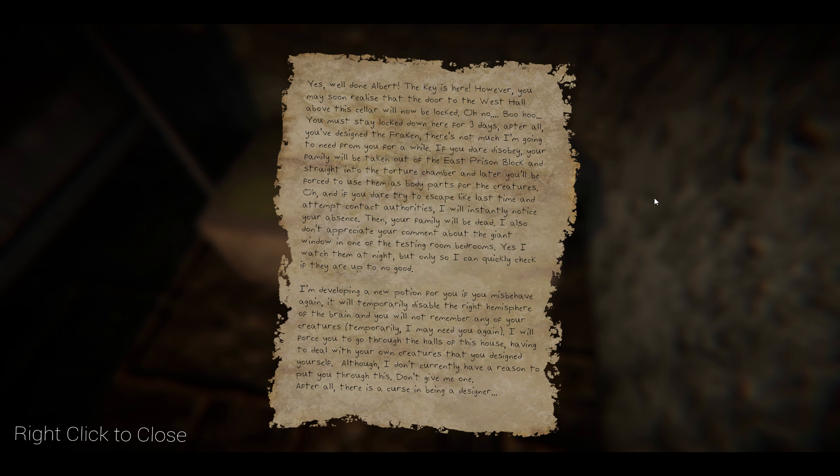The note continues: there's not much I'm going to need from you for a while. If you dare disobey, your family will be taken out of the east prison and brought to the torture chamber, and later you'll be forced to use them as body parts for the creatures. And if you dare try to escape or attempt to contact authorities, I will instantly notice your absence — then your family will be dead.